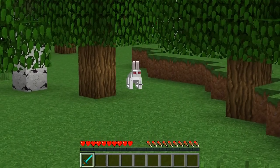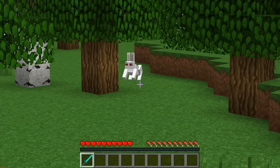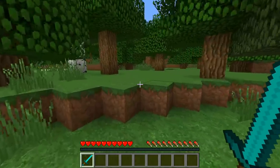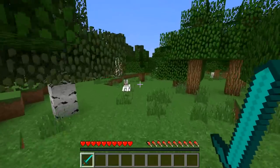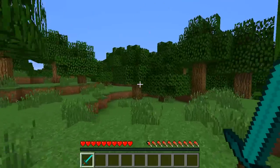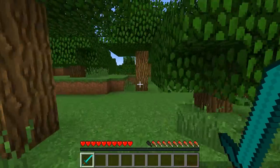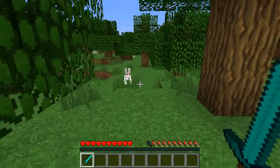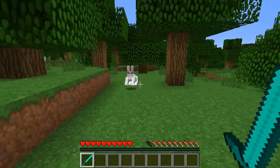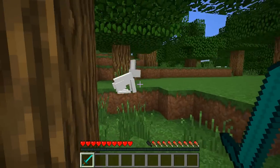Coming in at number three we have the killer bunny. These guys have a one in two thousand five hundred chance of spawning, so they are extremely rare. I myself have never actually found a killer bunny in Minecraft legitimately — I know how to spawn them using commands, but I've never found one that naturally spawned. Let me know in the comments if you have actually seen a killer bunny that naturally spawned. They do a huge amount of damage as well.